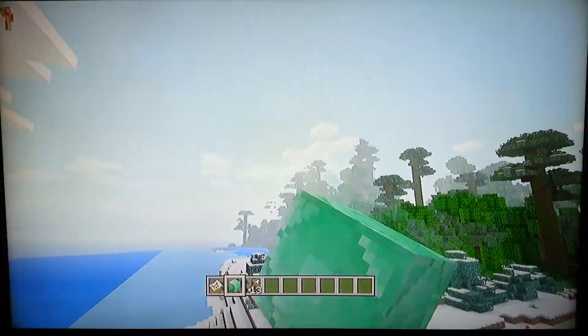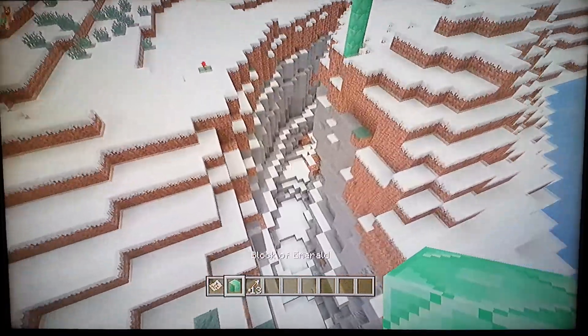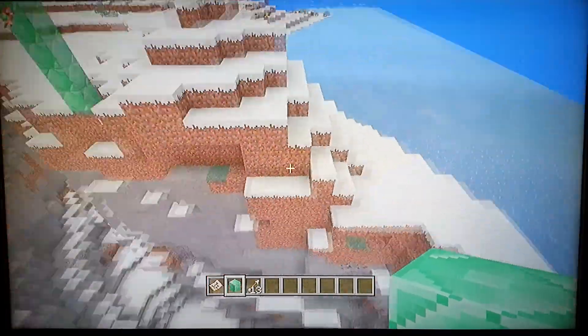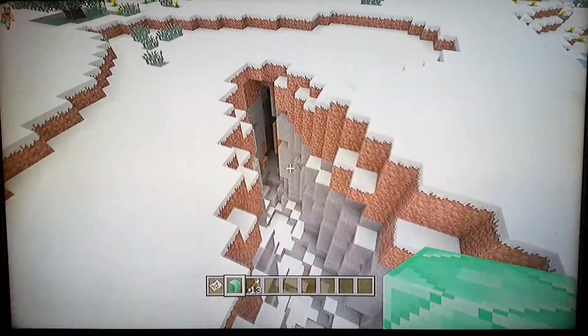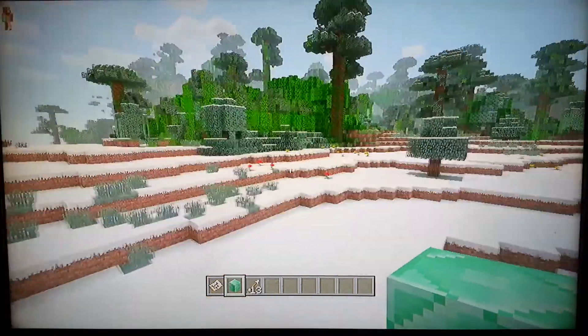We're back, and the next point of interest is just down the road a little bit. Up in the top corner there's a little snow ravine. I think this is quite cool — I've never really seen a snow ravine before. It goes quite deep, no lava, but it is quite cool and it's snowy. Can't complain.